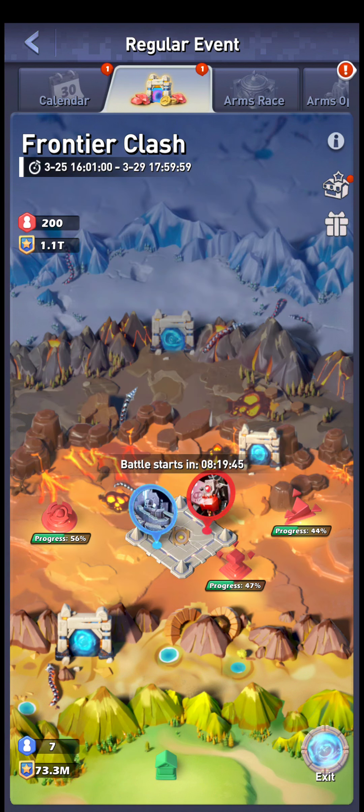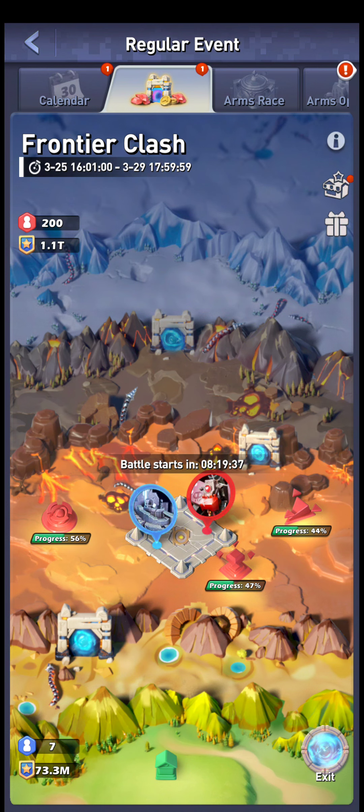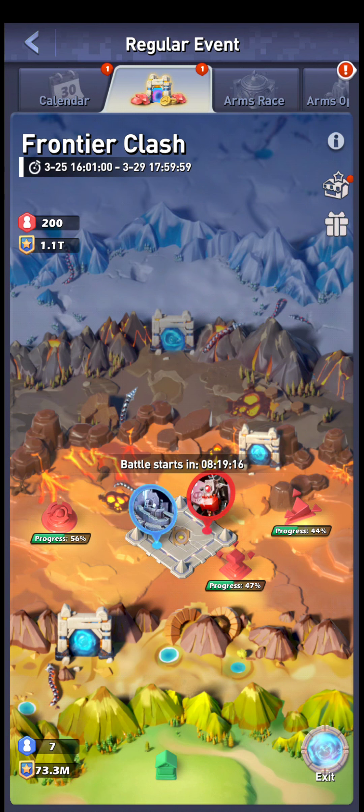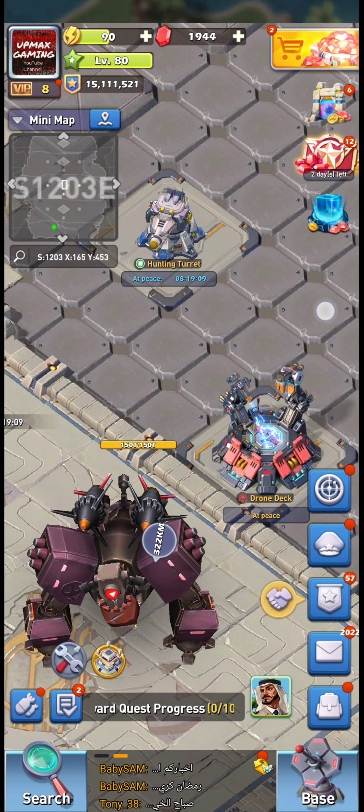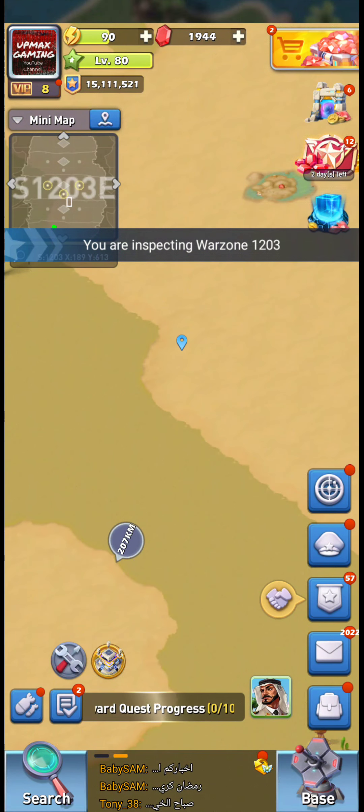If you want to know more about these buildings, check the stage one video. I may do one more video about the trade store or rewards, because I believe these are actually the best free-to-play rewards you can get in this game. Most events require spending money, but you can get most of this no matter how strong you are. Hopefully the last round will have something special, like extra points for attacking bases.